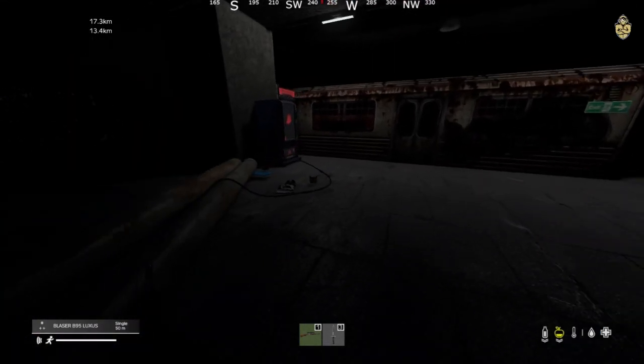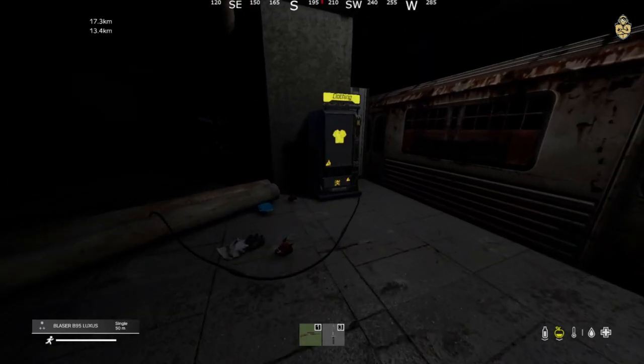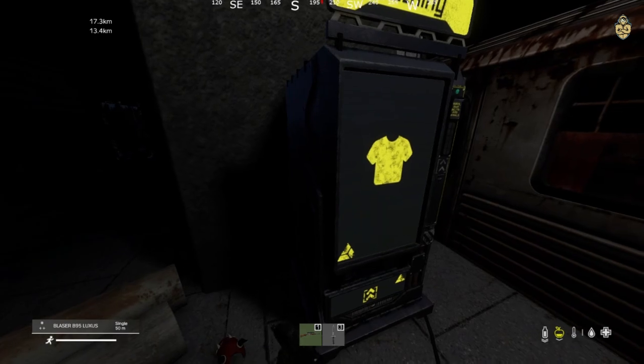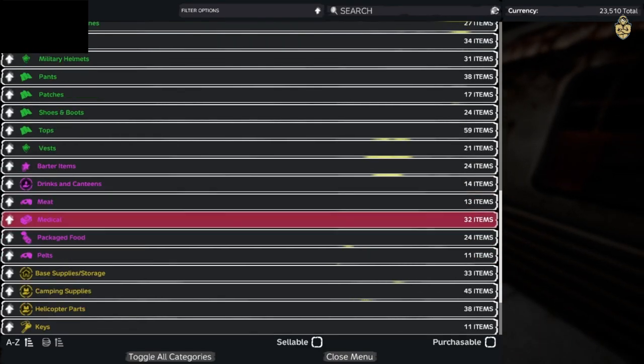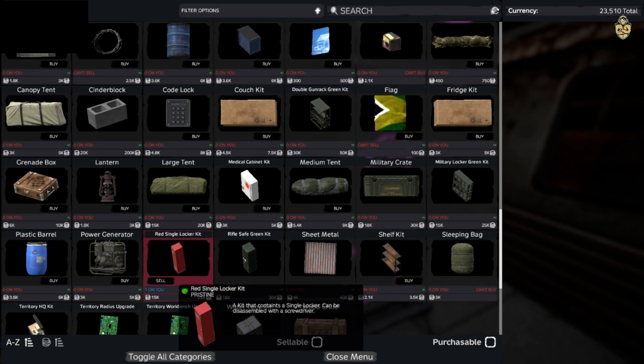Hey guys, it's BMag here from Casual Heroes, also known as Hero Clan on Beyond Server. Today we got some updates on the mods and we can actually buy a new locker — it's called the Single Locker Kit.